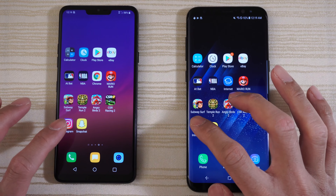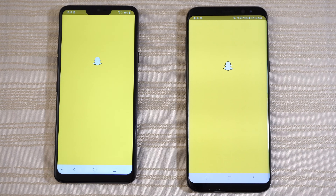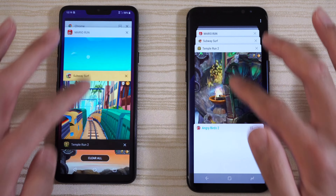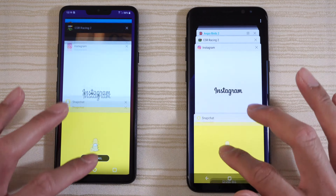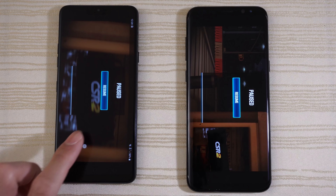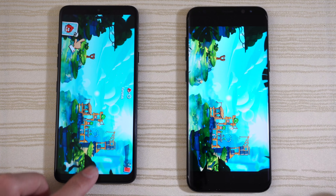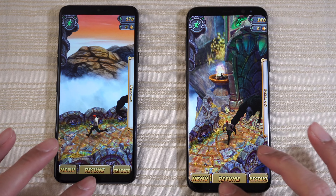Tap to play. Close it out. Temple Run 2, Lost Jungle — G7's loading, and the G7 is ahead on this game. Give the win to the G7. Tap to play, close it out. Angry Birds 2 — starting up and logging in on both. G7 is ahead. Will the S8 Plus catch up? No it does not. Give this win to the G7.